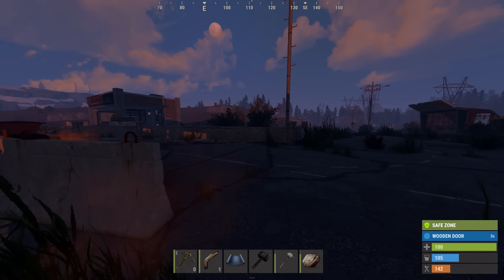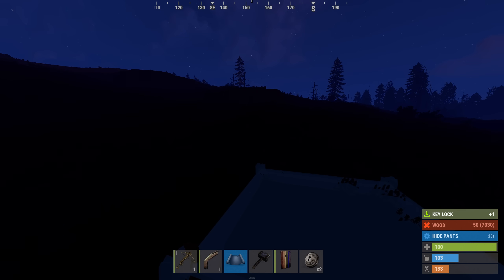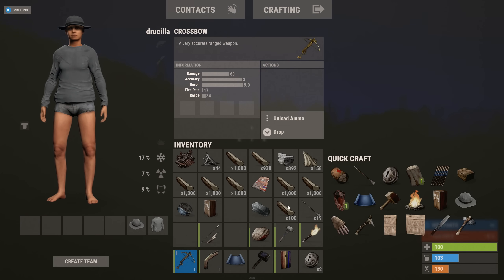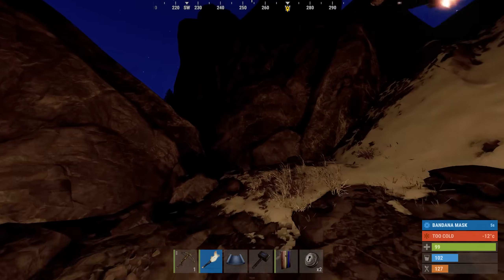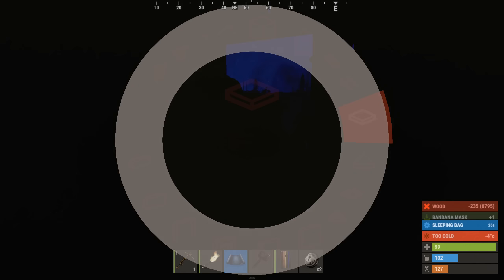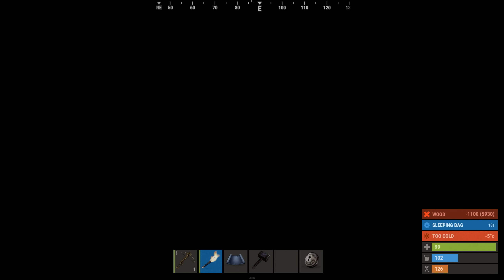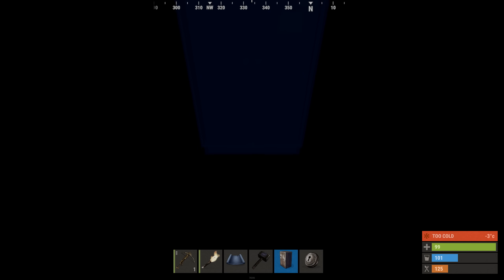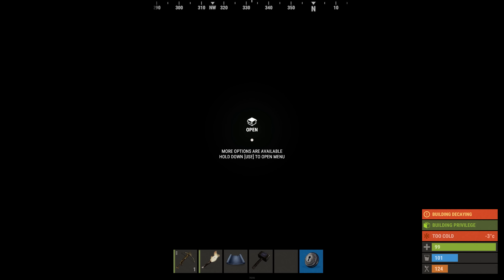I'm just gonna run this way and hope I can find somewhere to build. Uh oh — yeah, there we go, bye-bye! Outplayed the bear. Oh, what are these rock formations? Maybe today is calling for a rock base — that would be so cool! You know what, I'm gonna build right here. This is perfect, it's gonna be beautiful. We'll start off with just a one-by-one with a door and key lock. Time for a cozy rock base — the rug down already. Oh look at that beautiful placement — chef's kiss.